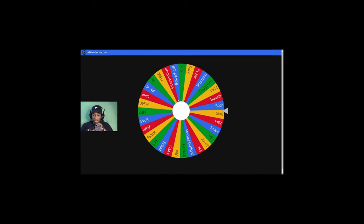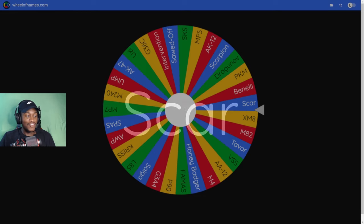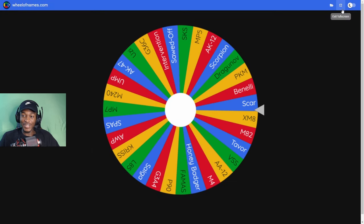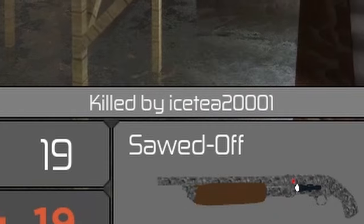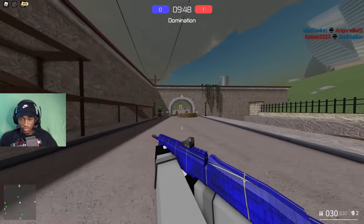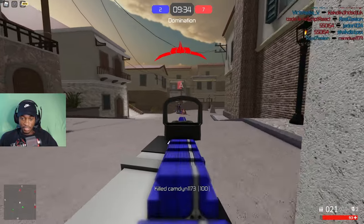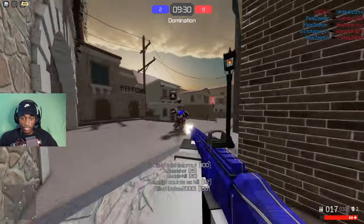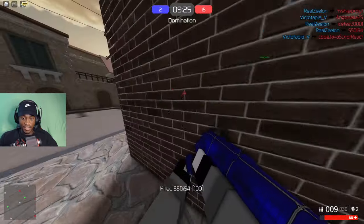SCAR — okay, we got the beginner gun. Alright, bet, this is gonna be very interesting. I got my first kill — yes sir! Ice Tea 2001, I'm not really sure how to say that. I just got spawned right into the enemy — hold on, hold on!